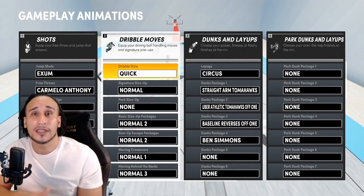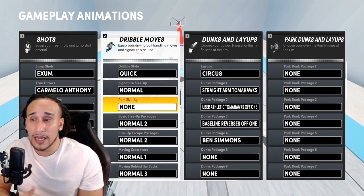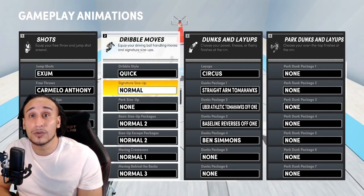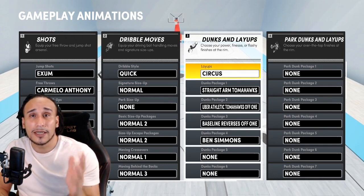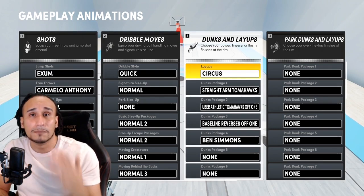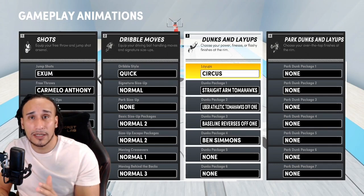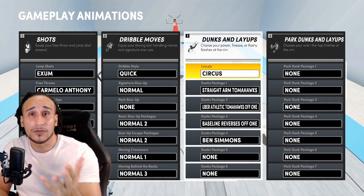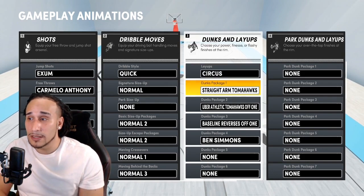These normal packages have been working absolutely great for me. The reason you only see normal packages is because I haven't hit 99 yet — when I hit 99 I unlock the pro dribble moves, and that's when things get really crazy. If you want better dribble moves, consider equipping something like these. Also, circus layups — the Jamal Crawford layup package — is in my opinion the best layup package you can equip for more versatility, more options when driving into the paint.